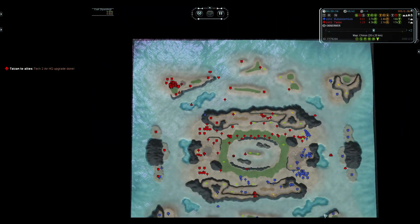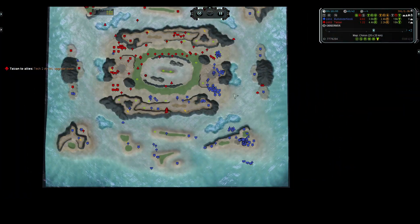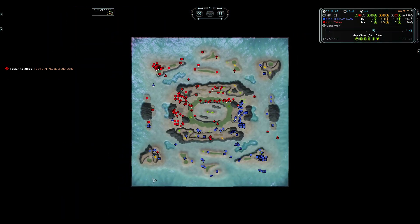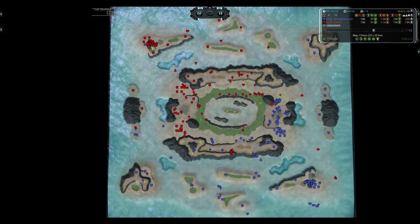T2 air is complete — pretty reasonable time, a lot faster T2 than Bully Dozer. That's going to help Mountain get those T2 power generators out. And there's so much mass here. That's a big deal — we should see some serious ecoing now. Where do you eco on this map?